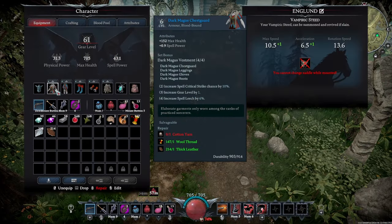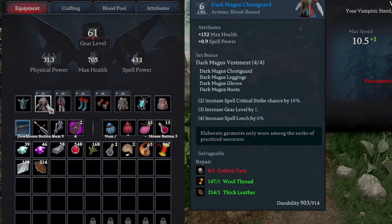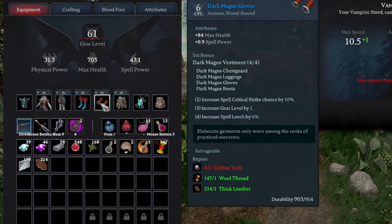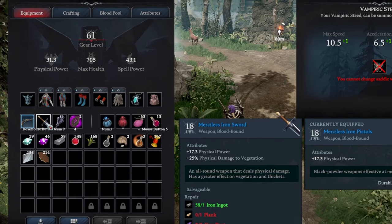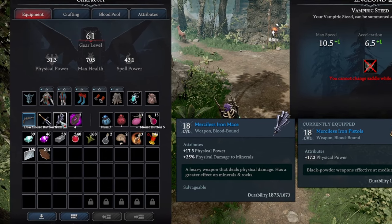So that's the checklist. Let's look at the fight. We are currently wearing the Dark Magus armor, full set. We are going to be using Merciless Iron Pistols, Iron Sword, and Iron Mace.